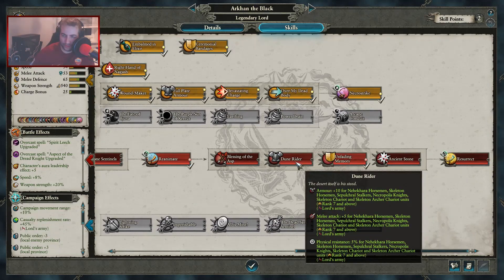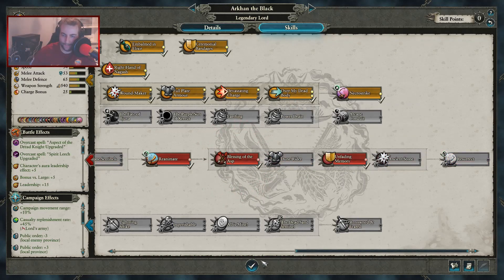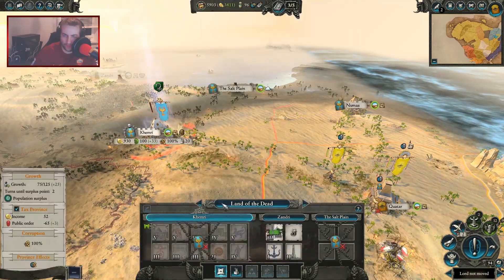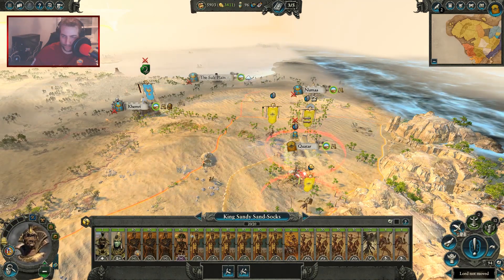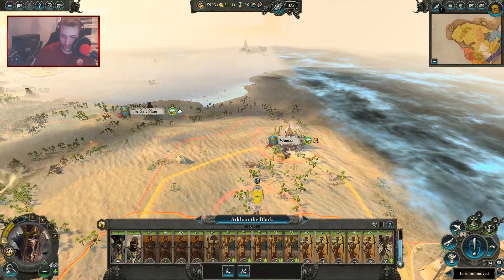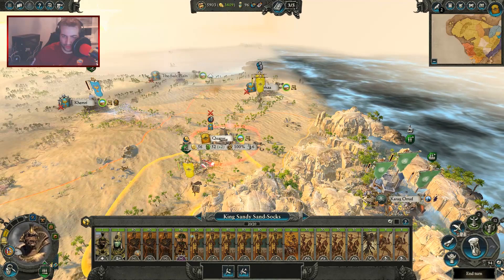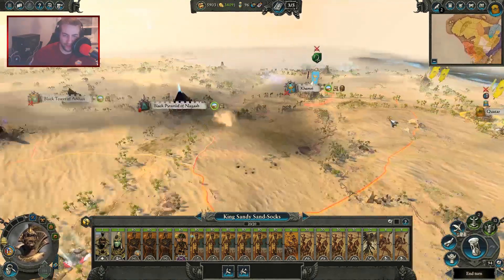Nekara horseman - blessing of the asp, you want that. Arkan is in a position where he can strike. He's in Tomb Beneath the Sands. If I try and take on Khemri now with three armies, I'd rather take on Numas first being totally honest. Master Lich, bring them - attack Numas! The King moves - land of the dead style. We'll march to Qatar to hold there in case we get attacked. Two armies going for Numas - that's a good enough move for me.